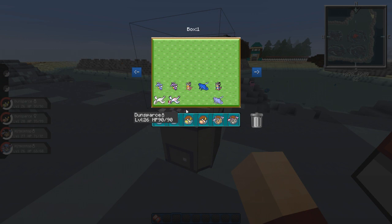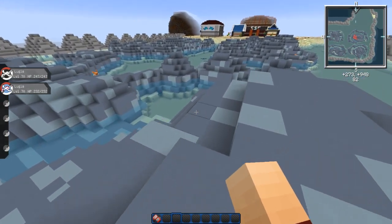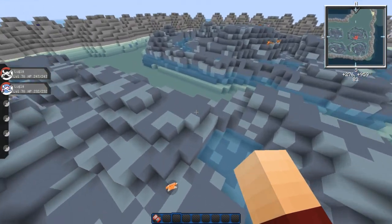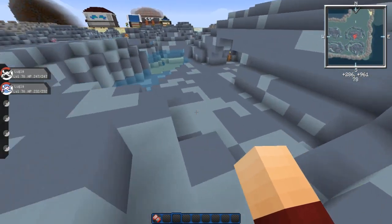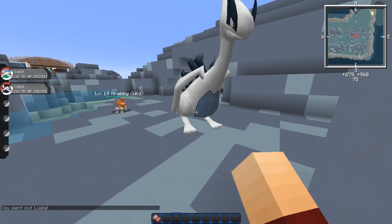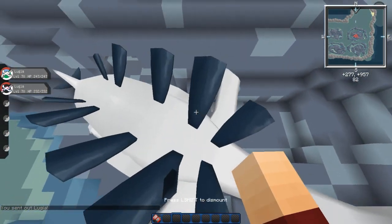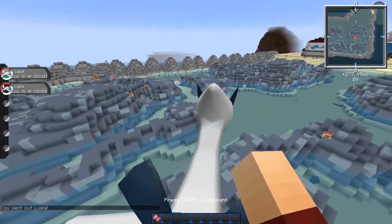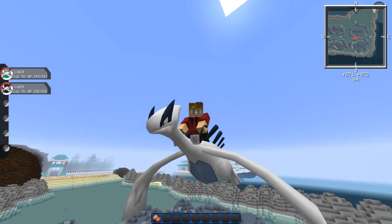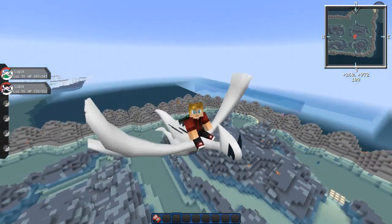Lugia has finally been added to Pixelmon! That makes me a little scared because that's one more legendary I'll have to catch in my Gotta Catch 'Em All series. But this is it — this is Lugia. Let's whip him out. Oh my God, absolutely amazing. He's huge. You can obviously fly him. Oh my God — imagine if they added Shadow Lugia. Look at that, just too easy. This awesome flying animation.